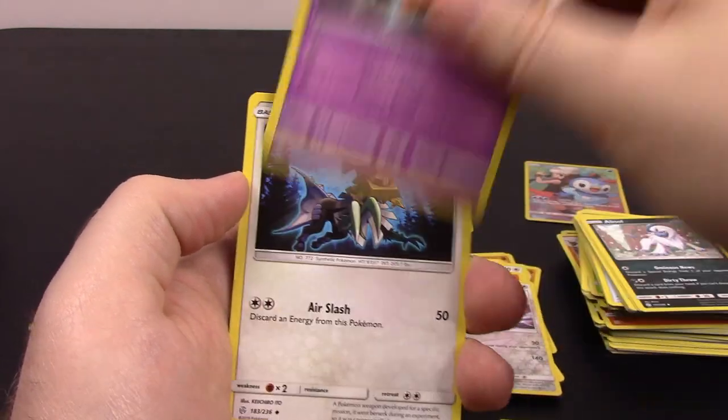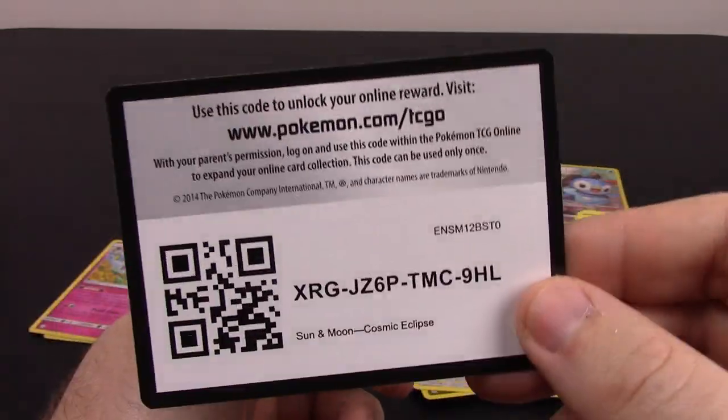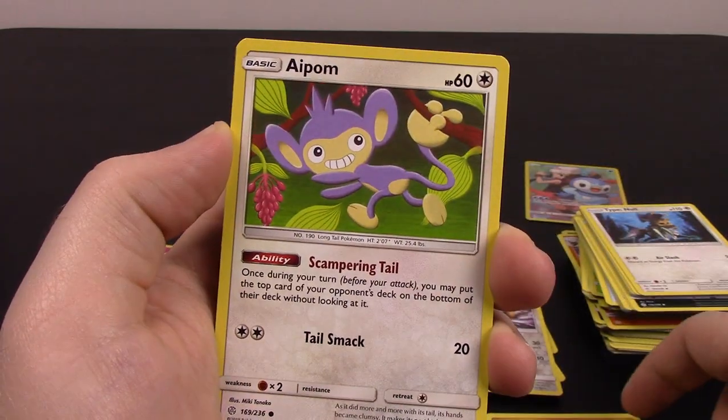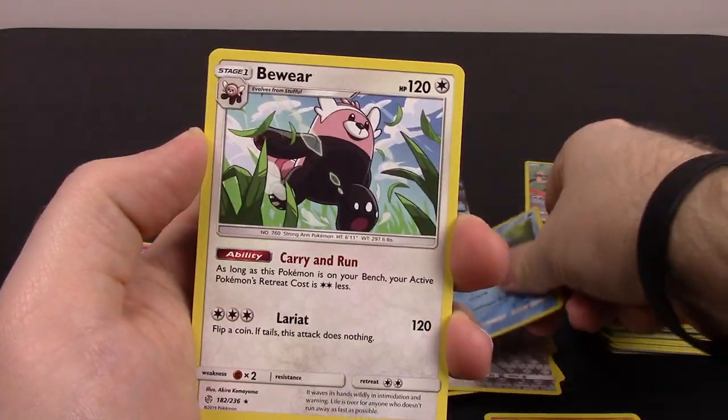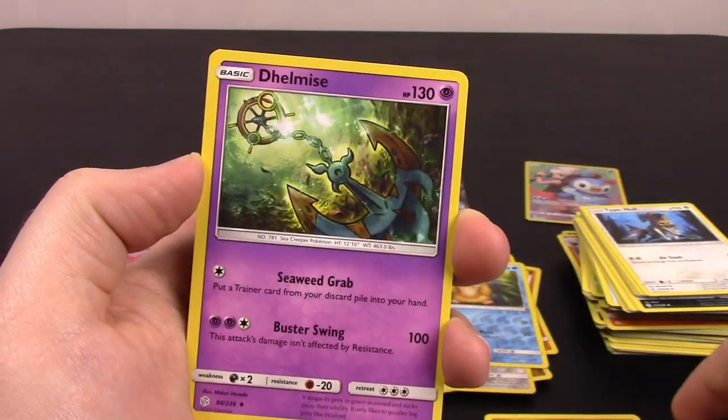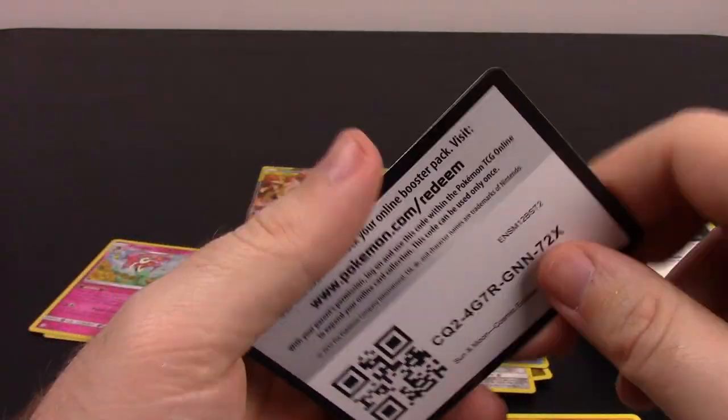Water Energy, Hakamo-o, Rotom, Type: Null, and the code. Next is Onix, Wailmer, Palpitoad, Cricketot, Aipom, Psyduck Reverse Holo, and Bewear as our rare. Electric Energy, Tag Call, Dhelmise, Chaotic Swell, and the code.